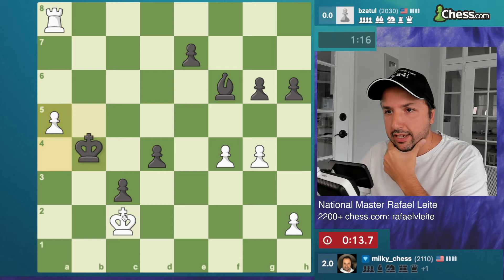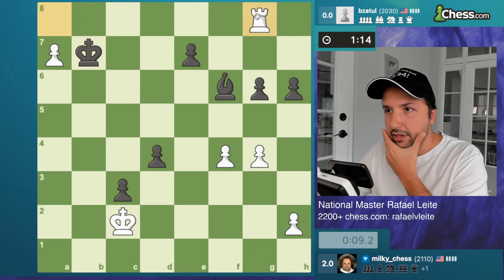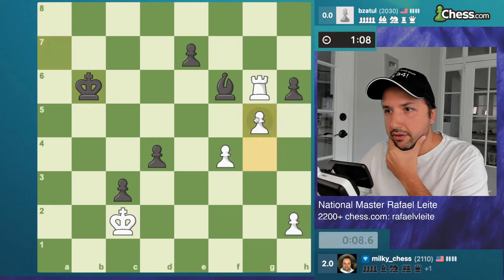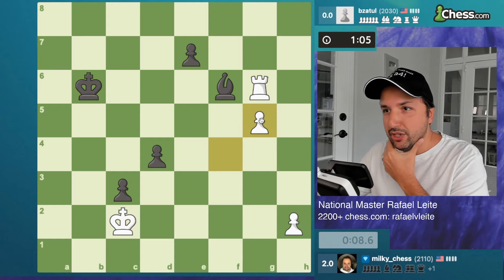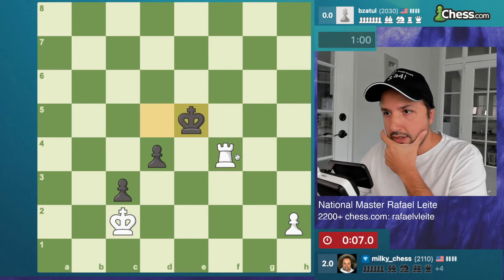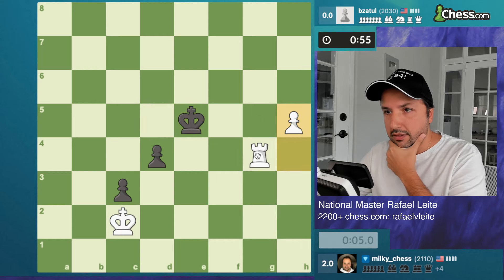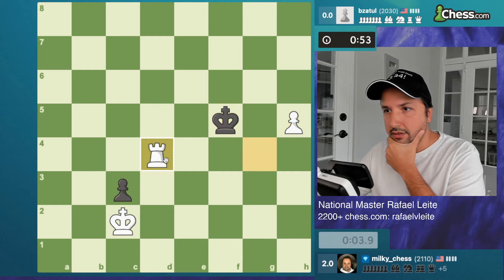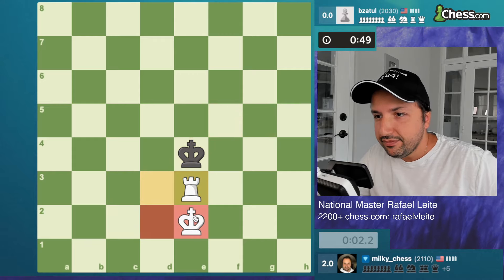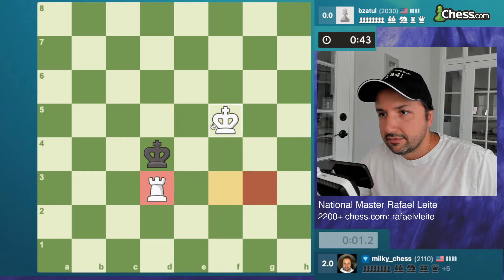So dangerous position — 13 seconds. What to do? 9 seconds. I'm gonna create a passer on the h-file now. Oh, he lost the bishop! What nice timing! Oh my gosh, it's a draw! Good game, good game, very decent!